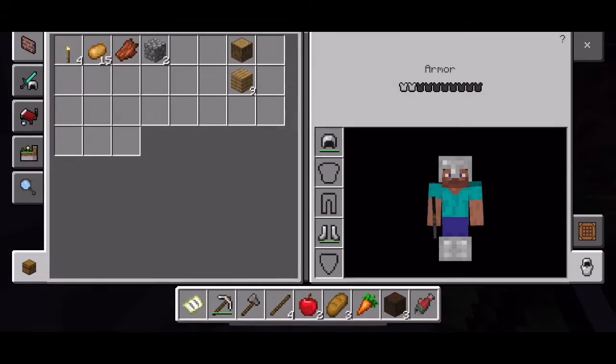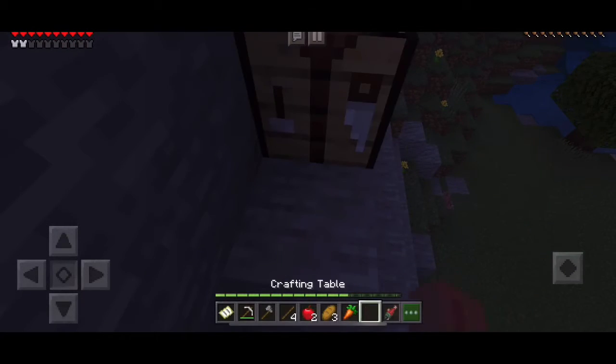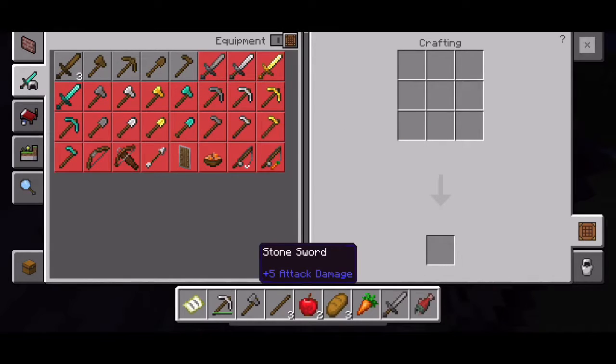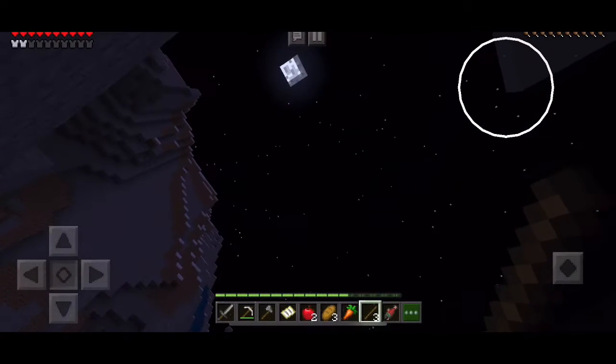Okay, so do I have a crafting table? No I don't. Okay so we're gonna have to make one — our own crafting table — and we can make a stone sword. Okay, we got our sword. Wow, that was the weirdest thing I've ever said.